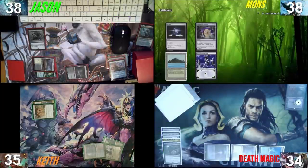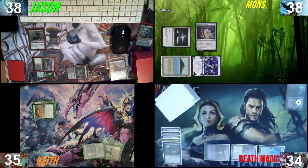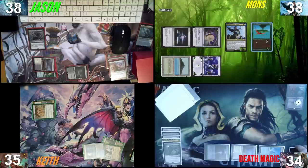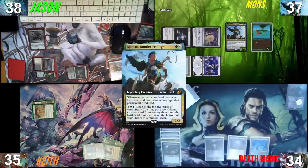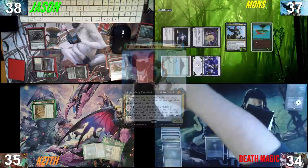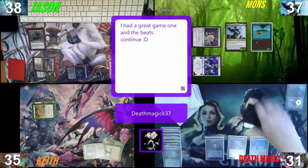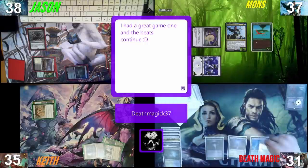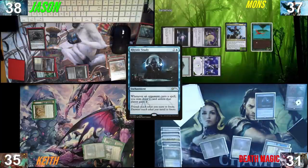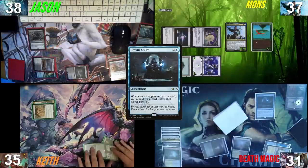I'm going to take my turn, and why not cast Kinnan again? Then take damage from the land and cast the Bird of Paradise and pass the turn. I untap, upkeep, draw. I'll Misty Rainforest, get a Hallowed Fountain — I'll shuffle because I think it is time to cast Rhystic Study. Yikes. Pass. I have nothing for Rhystic. I'm fine with it. Rhystic resolves — pass the turn.